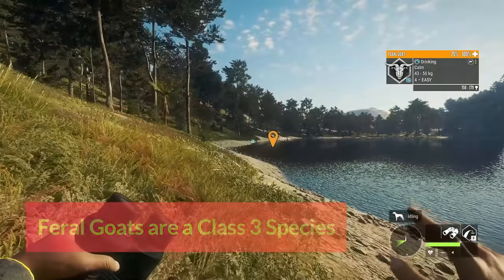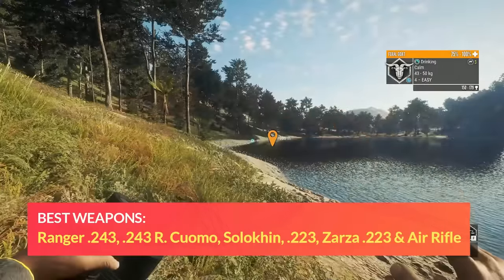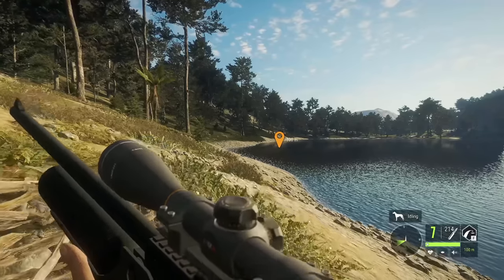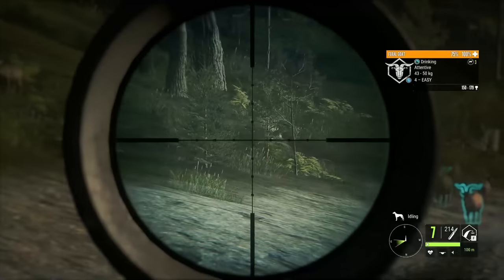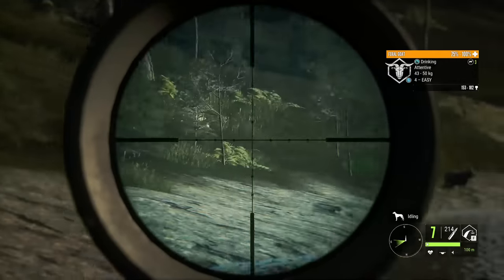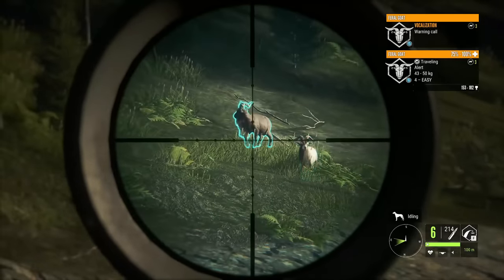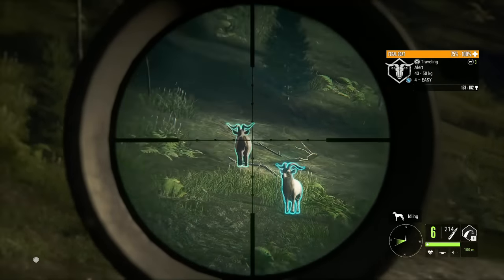The best weapons for Feral Goats are the Ranger 243 or the 243 Cuomo handgun, which is one of my favorites. You can also use the Solikin, but right now we're using the air rifle. With the air rifle, you can zero in at 25, 50, and 100 meters — that's the max. We are 100 meters away, so we'll take one down and wait for the rest to calm down. Hopefully I'm not too close — if you get too close, they will spook.